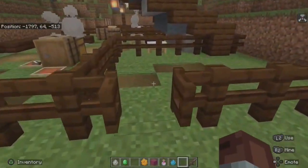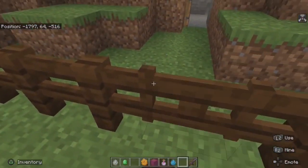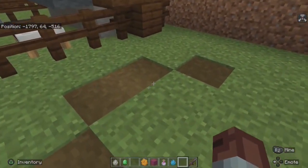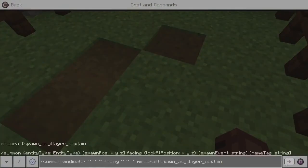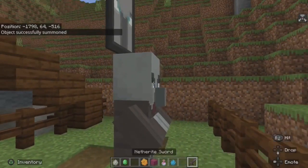Let's spawn in a vindicator captain, for which the summon command seems to have also been updated. In the chat bar use: summon vindicator ~ ~ ~ facing ~ ~ ~, and then minecraft: spawn_as_illager_captain. Let's see if he drops it.